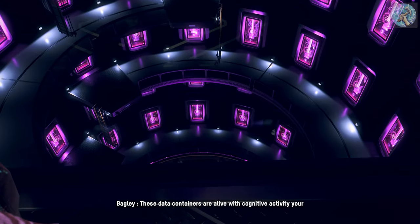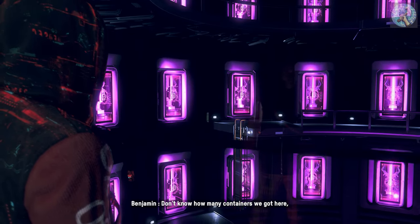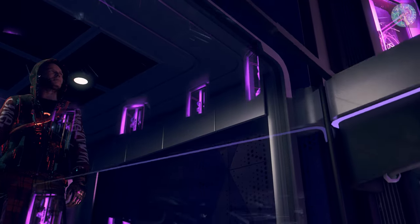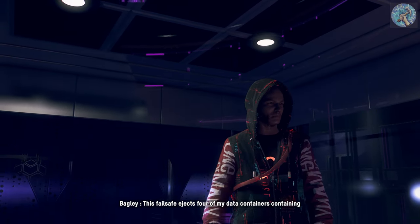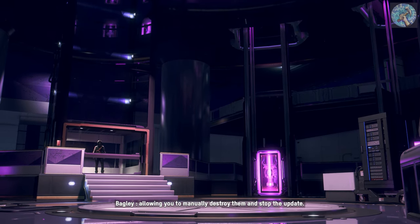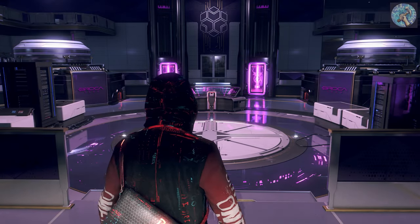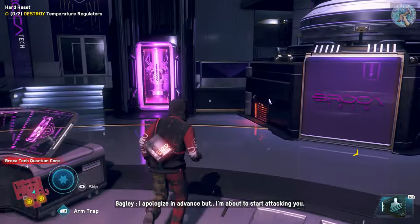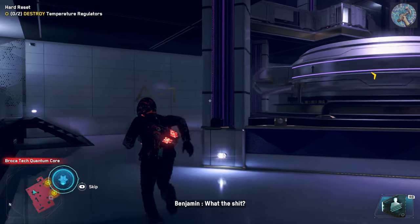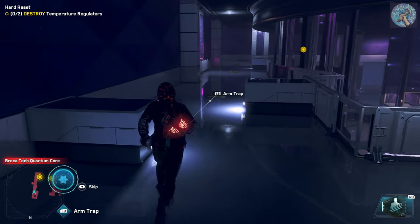This place is like a crypt. The data containers are alive with cognitive activity your fleshy human mind can neither comprehend nor ever hope to equal. If you disable the data center's cooling system, it will trigger an emergency shutdown to prevent overheating. This failsafe ejects four of my data containers containing key systems — they will be visible, allowing you to manually destroy them and stop the update. Destroy the temperature regulators to trigger the automated shutdown procedure. I apologize in advance, but I'm about to start attacking you — I have no choice but to defend my core servers. It's a hard-coded security protocol, nothing personal. Good luck!